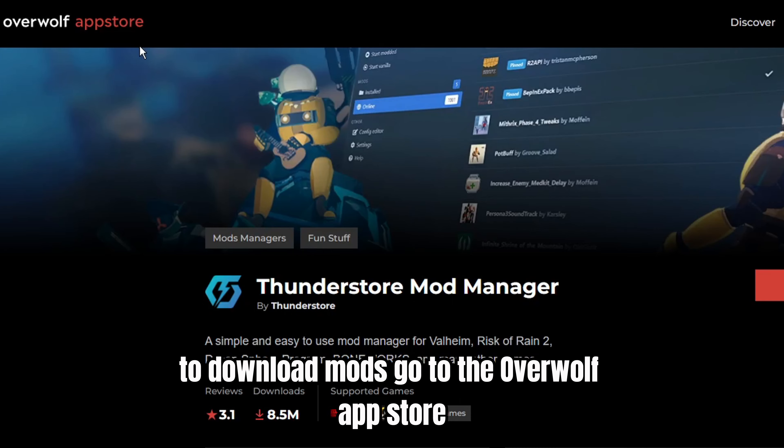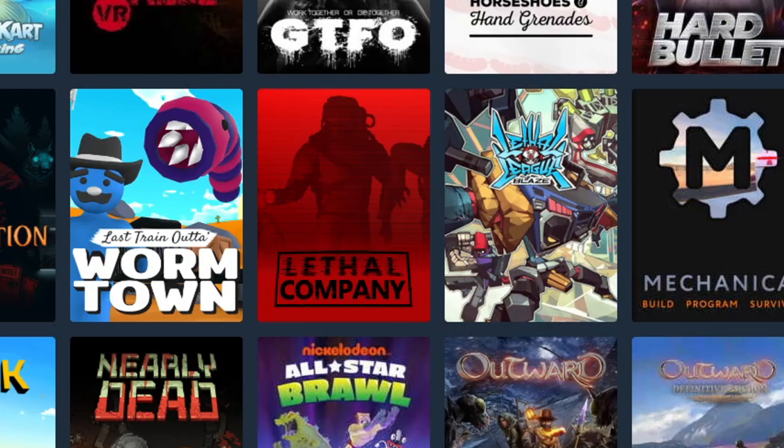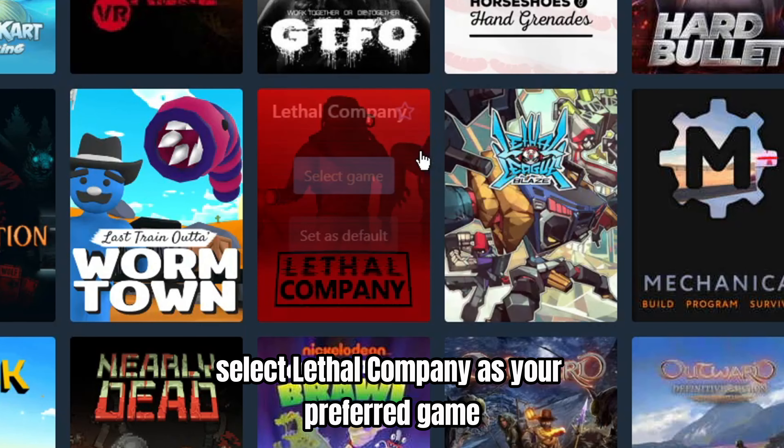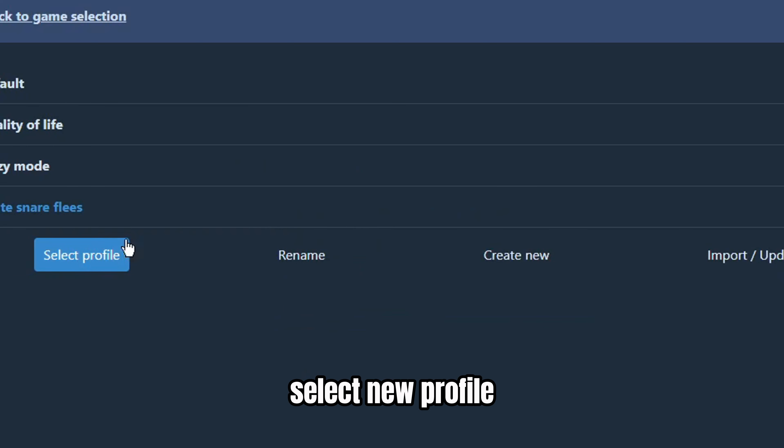To download mods, go to the Overwolf App Store and download the ThunderStore Mod Manager. Select Lethal Company as your preferred game and set it as default, then create a new profile and select the new profile.